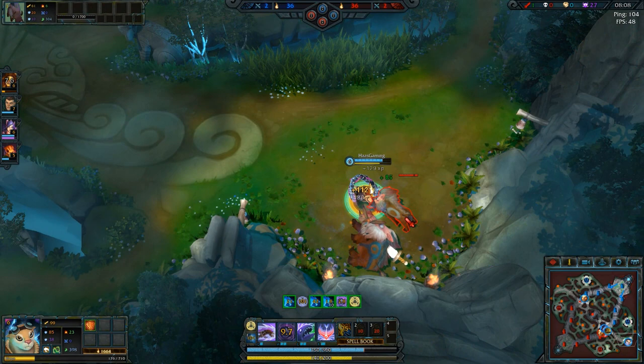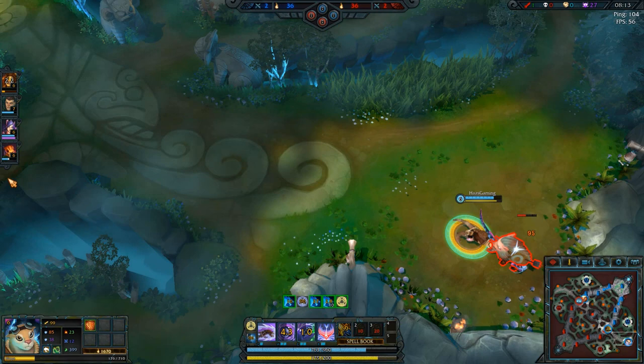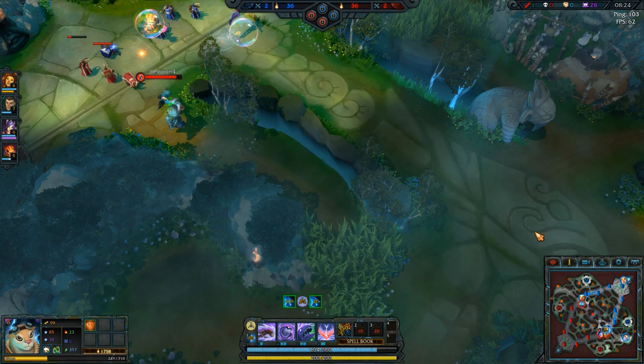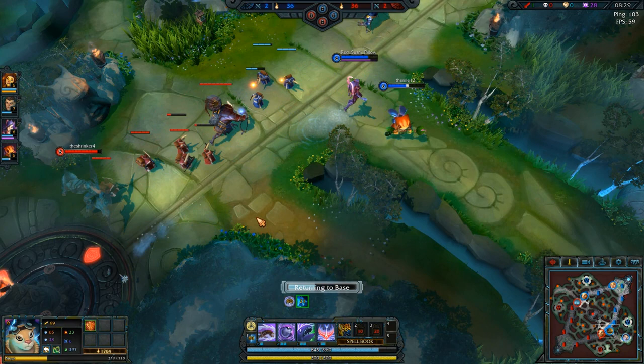I'm killing these money pigs because they do exactly what it says on the box — they give you lots of money, or vim to be more exact. We are level six and I do have Landfall now, so I could try and gank, but there hasn't really been any good potential at the bottom. I think I'm just going to go back.